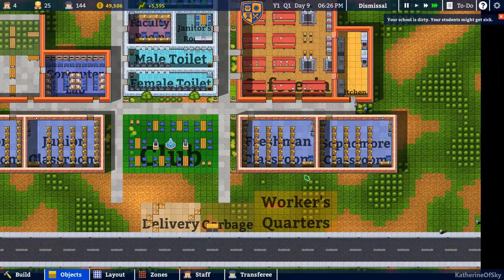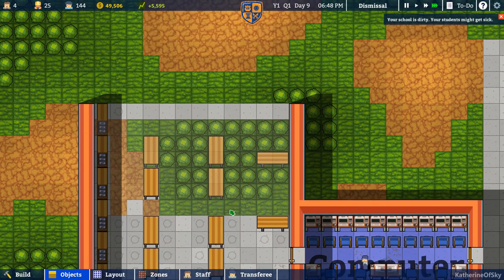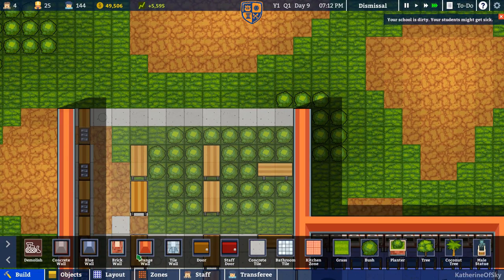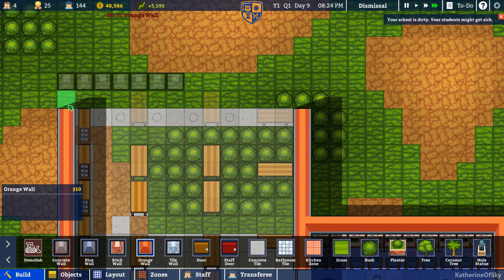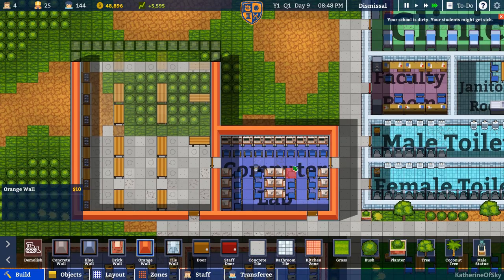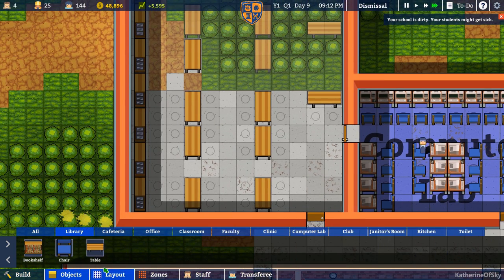Our staff is going home right now — too bad they didn't finish building the library. How do we want to finish off the library? Maybe I'll build another row of chairs here. Objects — let's get our tables. Yeah, that'll be fine. Build the wall right here. People can go through the computer lab too. I need chairs for these spots here.